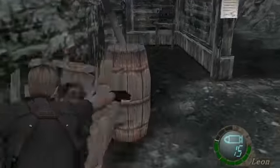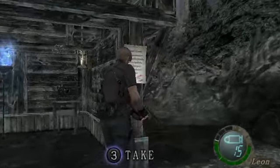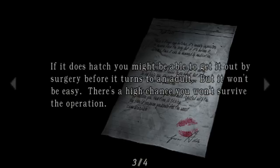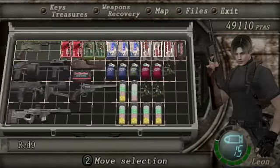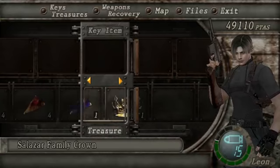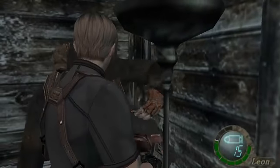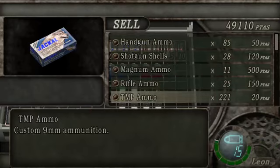Into a new chapter. We get another letter from Ada — some lovely lipstick on it. Pause if you want to read, like I always say. Combine that and then we have a full Salazar family crown. Yes, Salazar has a family.